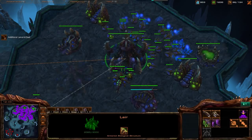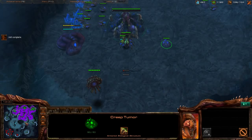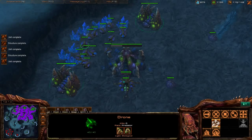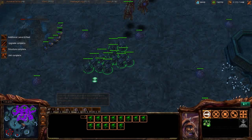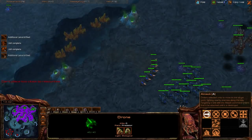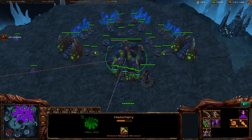Take the gases on this new base immediately — our money is nice and high so throw down a macro Hatch and get another Queen ready for larva injects there. As this expansion gets going, we can take a fourth base very soon. Keep creep spreading — very important. Just keep adding Roach-Ling, a very simple unit combination. At lower leagues you don't need a perfect composition. Hydras would be great right now but we're just focusing on macro and volume.